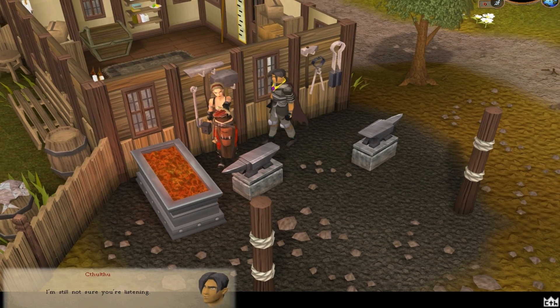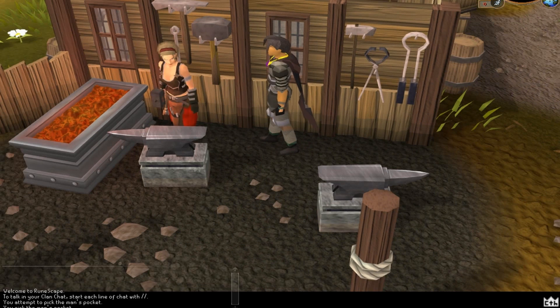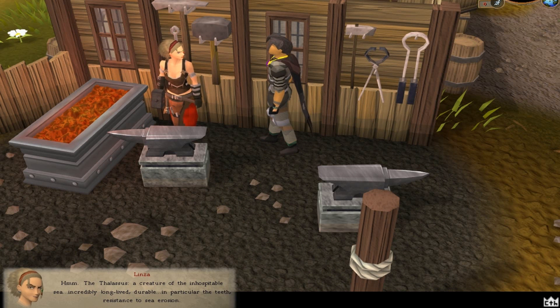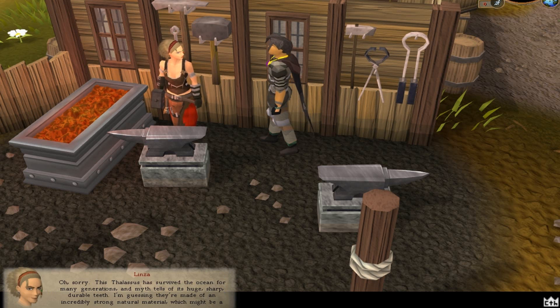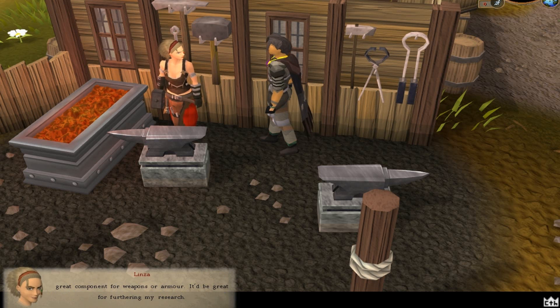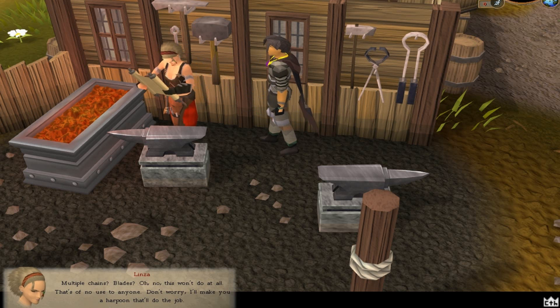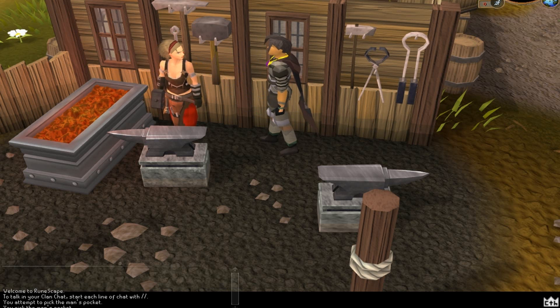You'll also get access to wieldable nets, both big and small, and you'll also get access to deposit boxes spread across Runescape in remote areas of fishing locations — for example, one at Piscatoris, one at Bedabin Camp, one at Ape Atoll, and a couple of others. You'll also be able to get an additional 46k hunter experience by catching the Thalassus a total of 10 times after you've completed the quest.